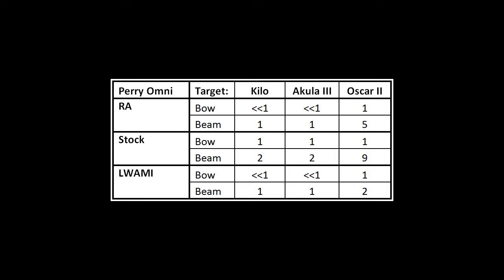Looking at the Perry Omni results first: these ranges are very small. The Omni is very weak — there's just not as much power behind it as with an LA ping or a sub ping. Another reason is probably being so close to the surface; even at sea state one, there's a certain level of washout or ambient noise. In RA, the ranges are reduced by approximately half from stock across all platforms, and the Kilo and Akula III were not even detectable. In Luami, ranges are reduced even further, though the beam ranges for RA and Luami are pretty much identical for the Kilo and Akula III. The Oscar II beam range is a lot shorter for Luami.